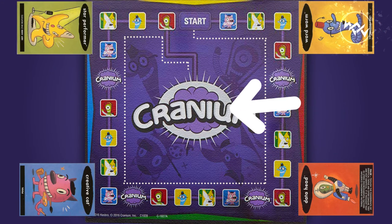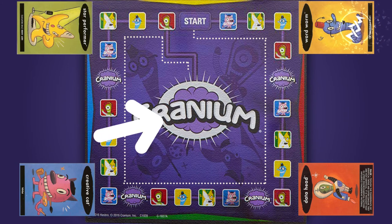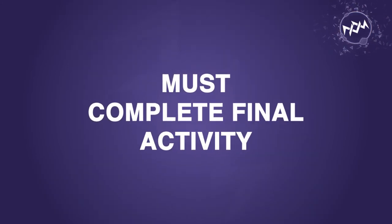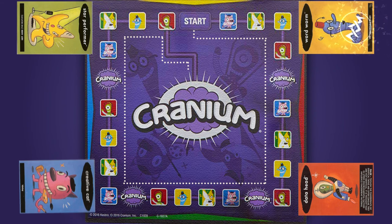Once you have entered Cranium Central, the other team will choose the card box activity which you must complete in order to win. You must successfully complete your final activity. If you are unsuccessful, you can try again later until you succeed. The first team to successfully complete the final activity in Cranium Central is the winner.